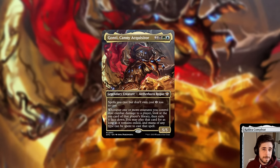Gonti is both a Theft enabler, a card advantage engine, and a ramp card in your command zone, because the spells you steal and subsequently cast cost less mana. 5 mana is a lot in 2024 Magic — which hurts my soul to say — however the payoff is very good. The hoop to jump through is very minor, just dealing combat damage to opponents. We'll have a bunch of evasive creatures to do that consistently, and the payoff is both card advantage and ramp in a single card.